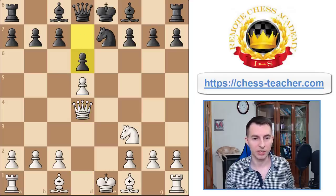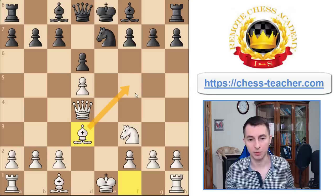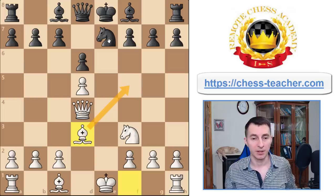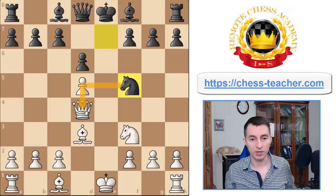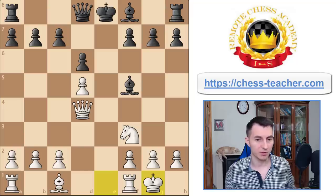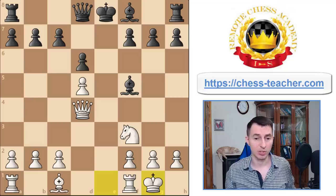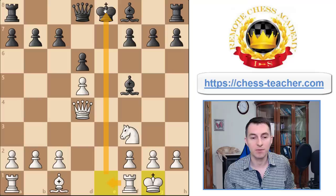Mostly black goes pawn d6. There are a number of good ways for white here, but I think the easiest is Bd3. We take aim at the square where black is highly likely to play Nf5, and we want to be able to eliminate that knight. When black goes Nf5 trying to win a tempo by attacking the queen, thanks to the bishop you don't have to lose time moving the queen — you just exchange the knight, then castle and you're already in a winning game. The problem is black can't develop their bishop or else they lose this pawn, and if not, you play Re1 delivering check to the king.